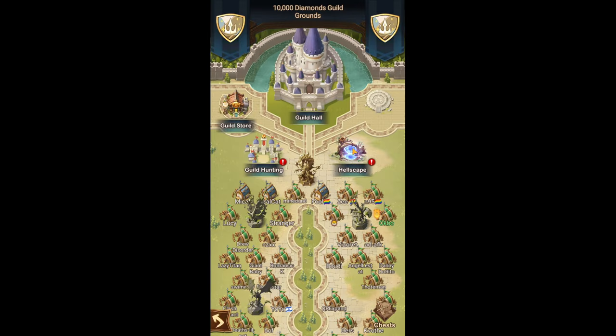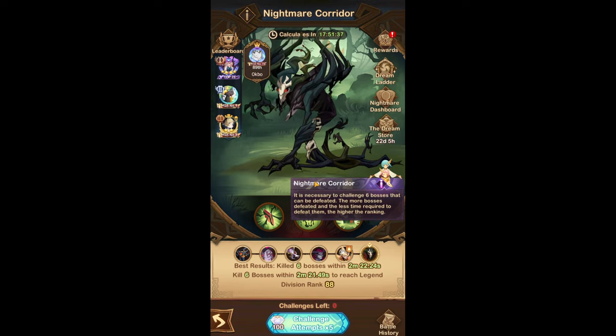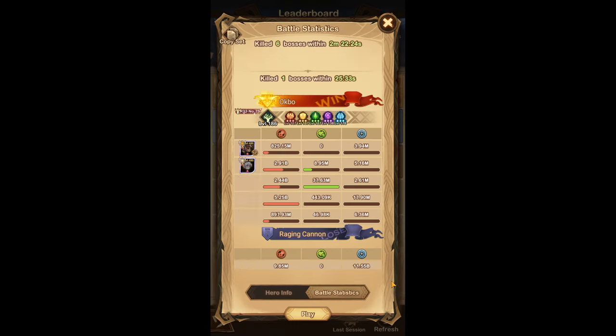Every time there's a new Nightmare Corridor boss, the potential of gaining a lot of ranks is very high because most people are going to have to figure it out by themselves and there aren't many guides around. I'm currently in the top 100 in region 7, the easiest region, but I do expect to drop, especially now that I share my teams if you guys are in a similar region.